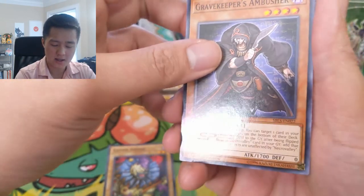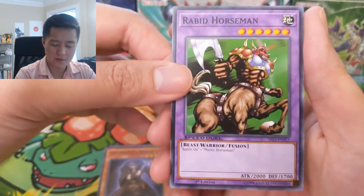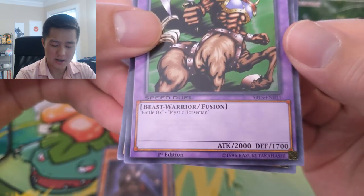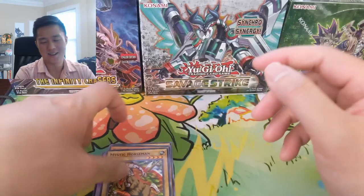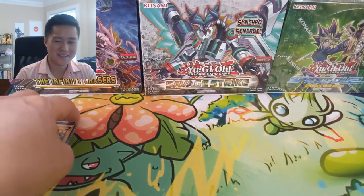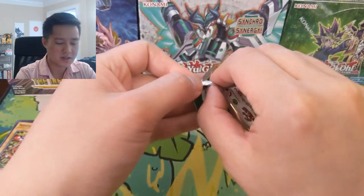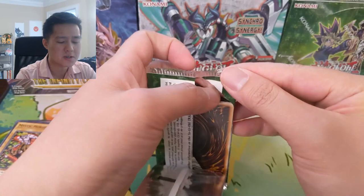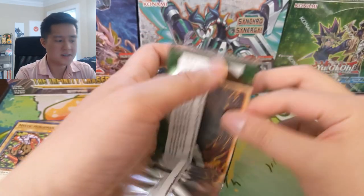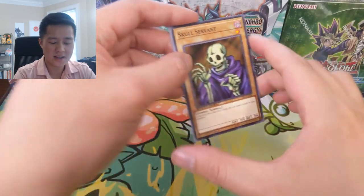Oh man, Rabbit Horseman — this is probably from Metal Raiders or something. Some very old cards, Mystic's Horseman, I think this came in the Starter Deck Yugi. There are a lot more sets coming — I think the next one's called Into the Deep or something. I wonder if this is a nostalgia kick.